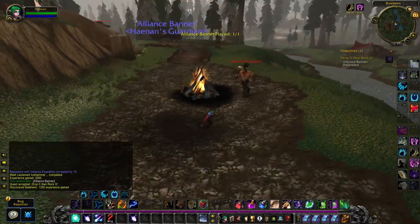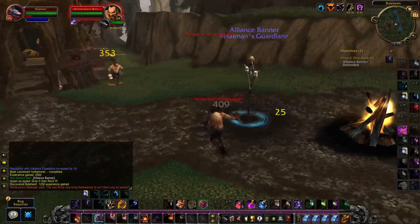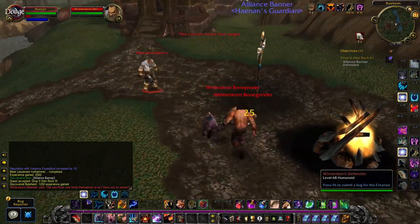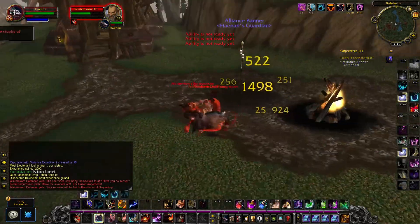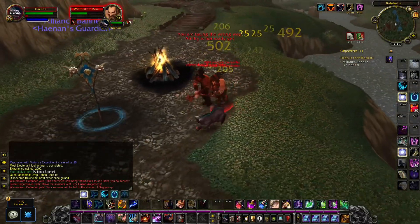If you wanted to drop it and then rock it, go to Baelheim and drop the Alliance banner at the bonfire. Watch out — it will summon a Winter Scorn defender, and about every 10-15 seconds a new mob will arrive.